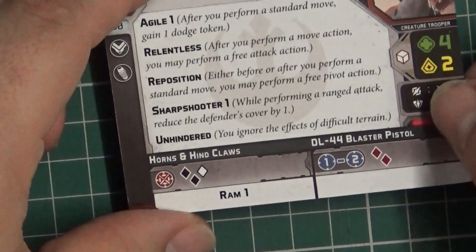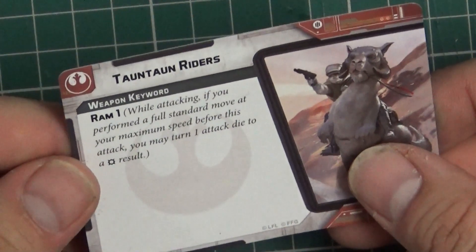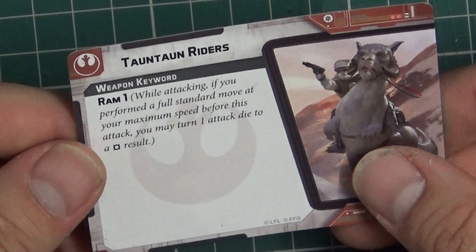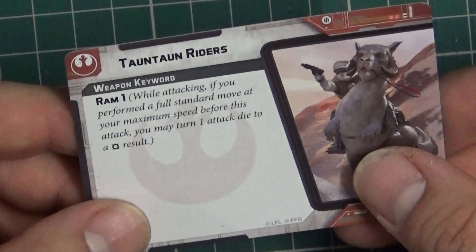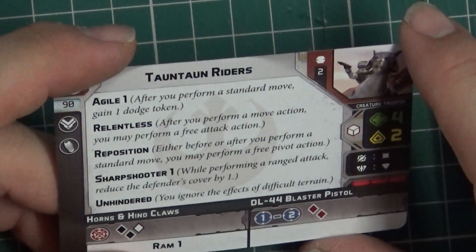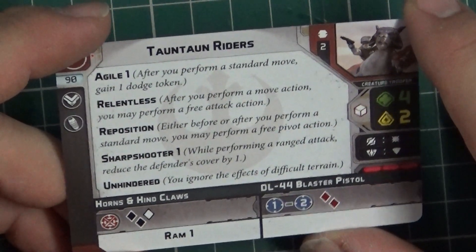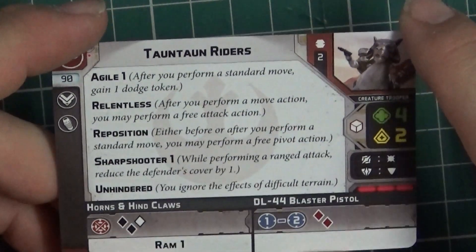Let's have a look at the unit card. We've got Ram 1: while attacking, if you perform a full standard move at your maximum speed before this attack, you may turn one attack dice to a critical result. That's nice — just turning a blank into a crit. I like that. Agile 1: after you perform a standard move, you gain a dodge token. That's good. And Relentless: after you move, you perform a free attack action. That's nice.